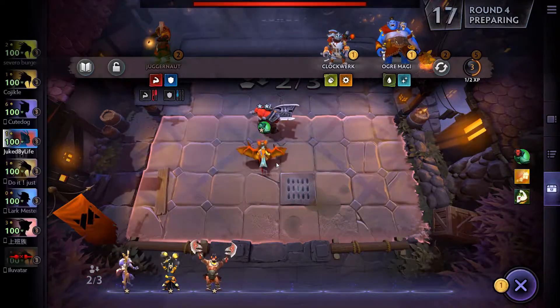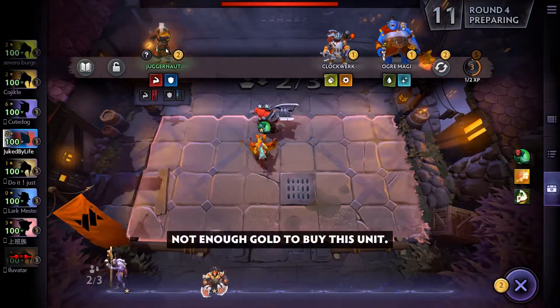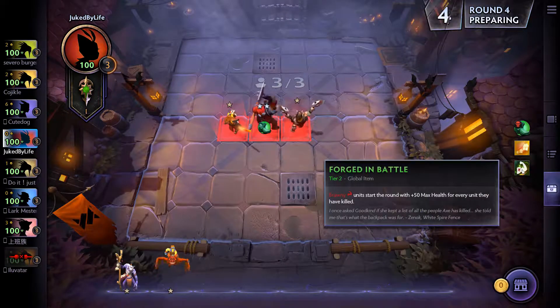What do we sell here? I'm selling Shadow Shaman for the Juggernaut. We're putting these guys in — three Brawny units. The reason I want the Brawny in is because of Forged in Battle.